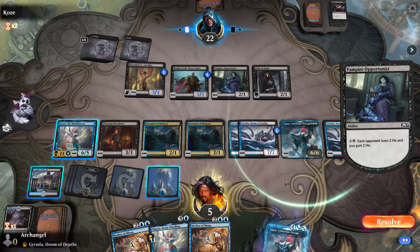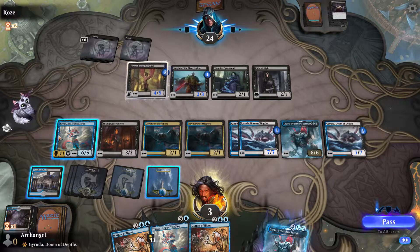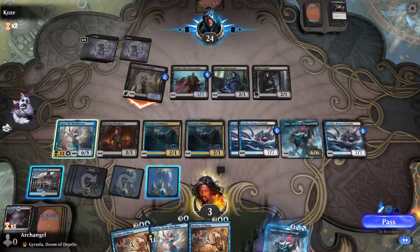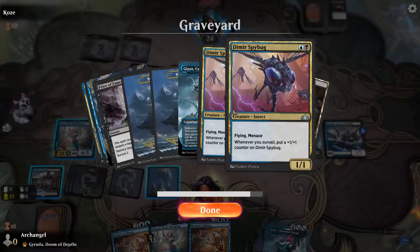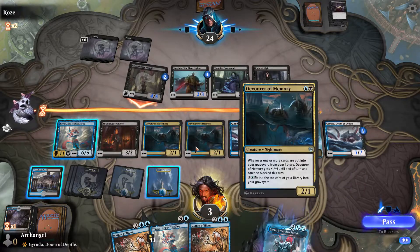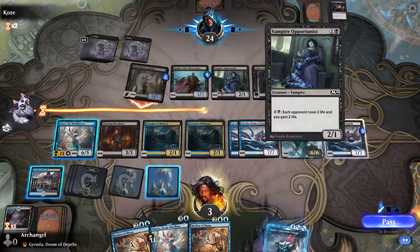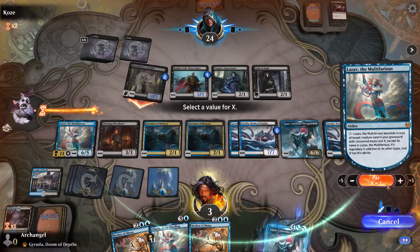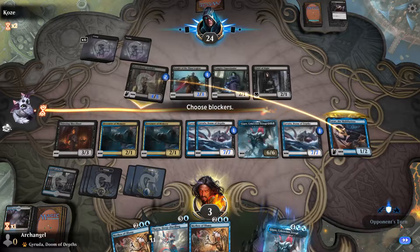Each opponent loses two life, you gain — so this is gonna go up to four. He dealt the damage — oh no, shoot. I skipped out on the flyer, what the heck. I could transform him but I only have two and this thing costs three. What gains life? Nothing. Oh wait — actually I'm good. Pay two and we will become him. Oh shoot — let's go! That's how we do it!